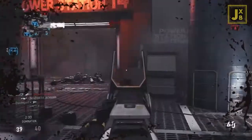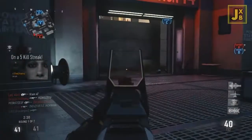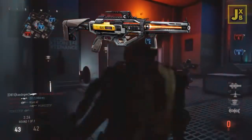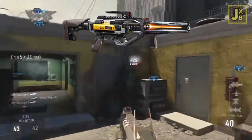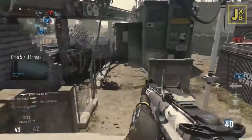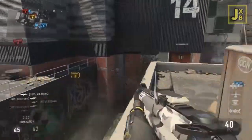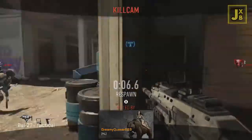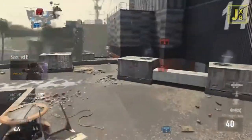This DLC weapon is actually something very interesting — it's called the AE4 and it is basically described as an energy directed assault rifle. Activision have also described the weapon as having a versatile firing mechanism with all around movement speed and handling.